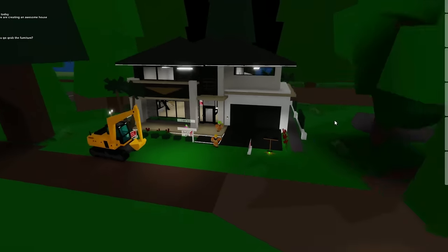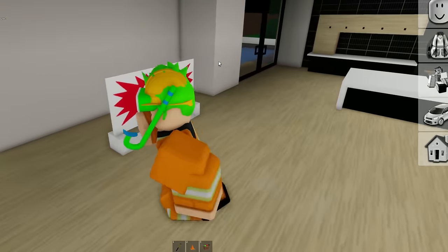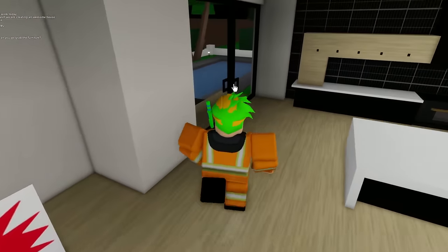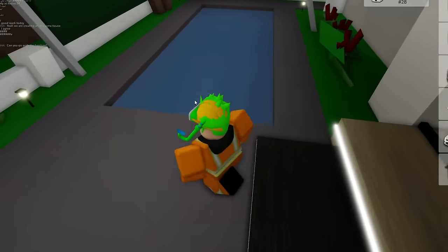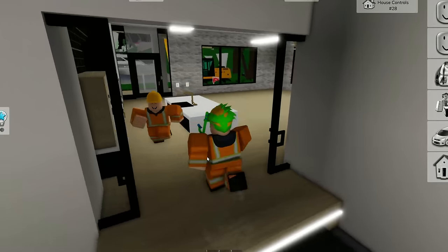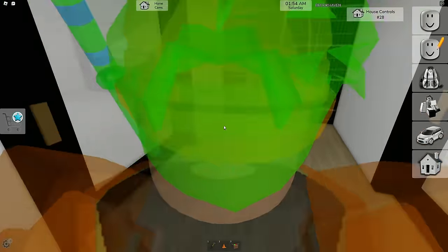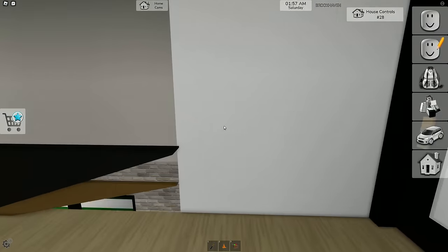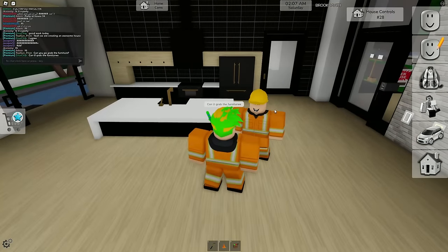We got the house here — it is pretty much completed. The house is open and I think they're gonna sell it soon. We got the sliding doors installed and there's an insane pool in the back. Just look at this house, it is beautiful. I really do like this house and maybe we should even furniture it, so I'll ask this guy if he can go ahead and grab the furniture.